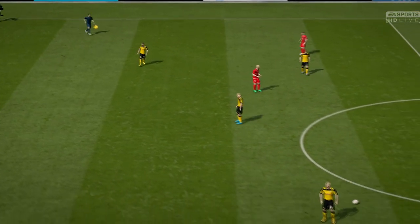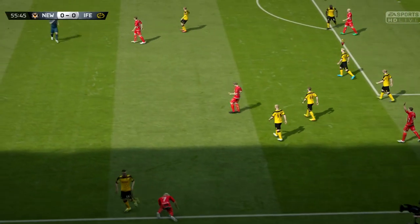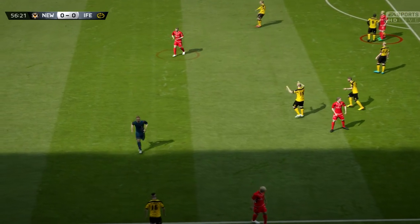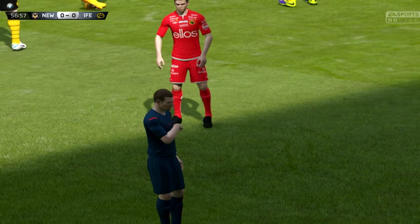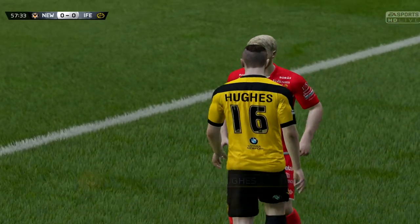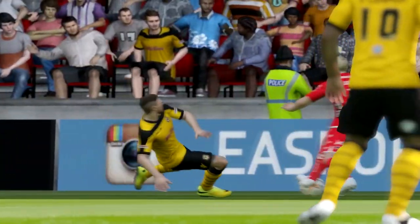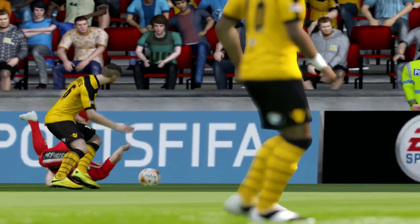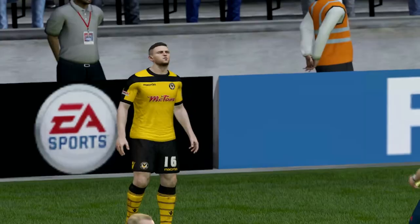We're trying to win the ball. Larson — they're taking him out, nasty challenge there. Player flew into Larson. What's the ref going to do? It's a yellow card for the Newport player — Andrew Hughes flying in, the former Merthyr Town player. Let's have a look at that again — look at that, took the legs right out, didn't get the ball at all. Perhaps the yellow is rather lenient.